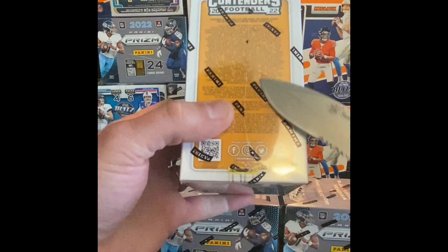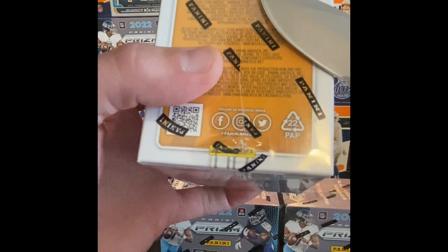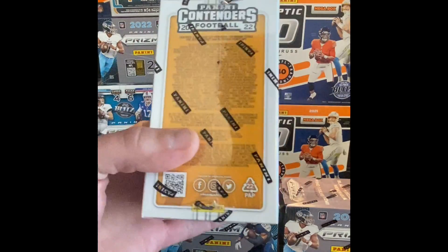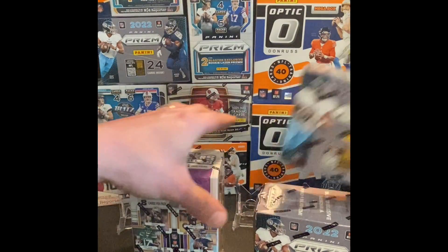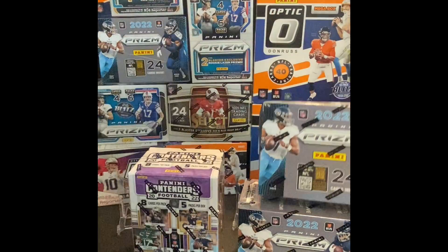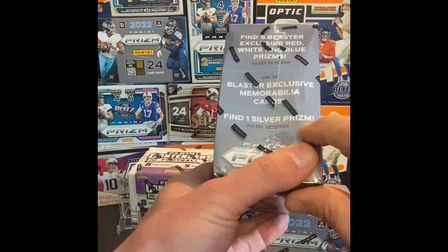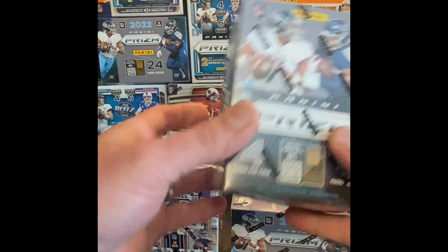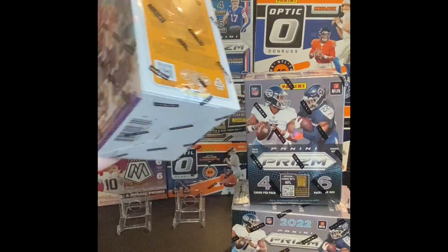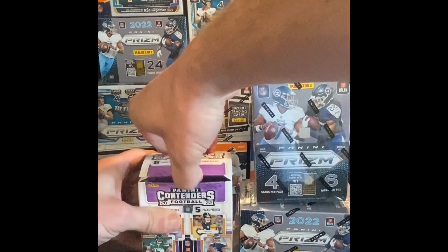There's a lot of different autograph cards you can hit in here, and also some different numbered cards down to 22, even down to one. You definitely got some good little hits you can pull out of these Contenders — it's a reasonably good value rip. For Prism you're getting less cards, but the chase cards are the rookie autograph cards, and you get the silver prisms plus memorabilia cards and five red, white, and blue prisms per box. Let's get into these and see what we can find.